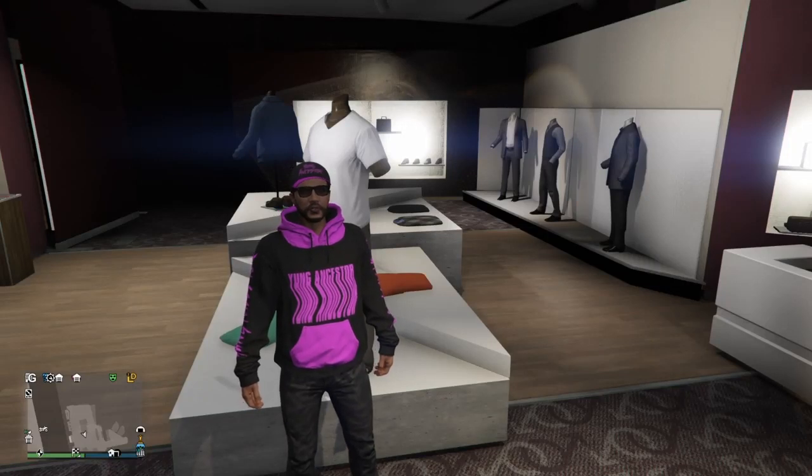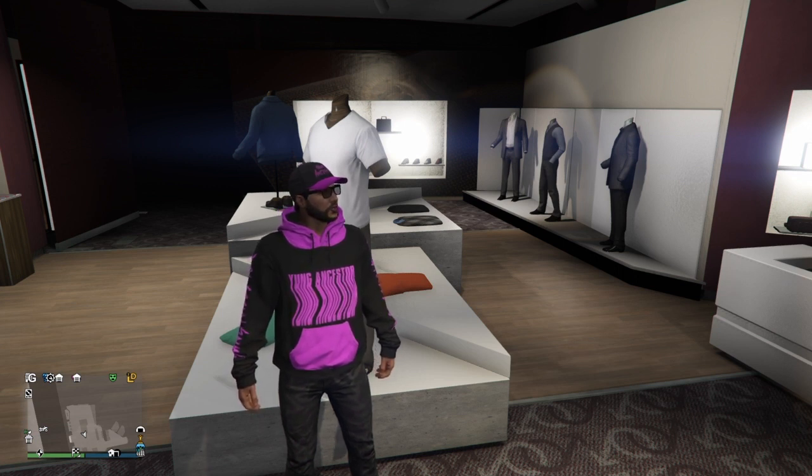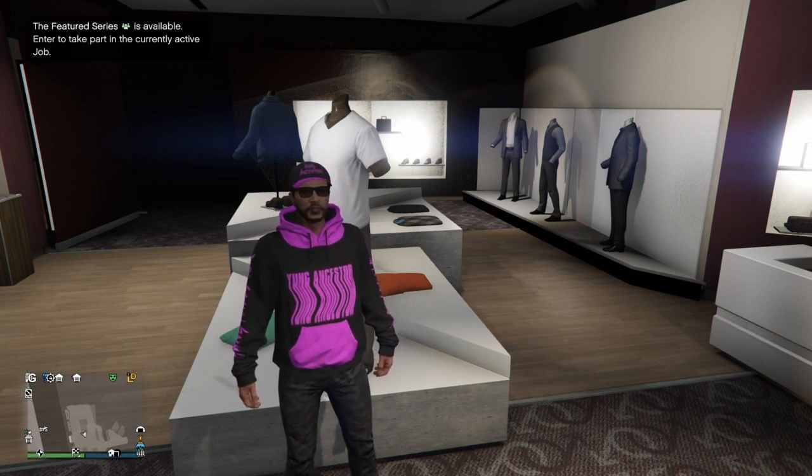How's it going everyone, I am back with another GTA 5 alpha glitch video. This one is on how to get the white joggers for your female character, and this is also going to be a modded outfit too if you wanted to keep it that way, but mainly I'm doing this for the white joggers.